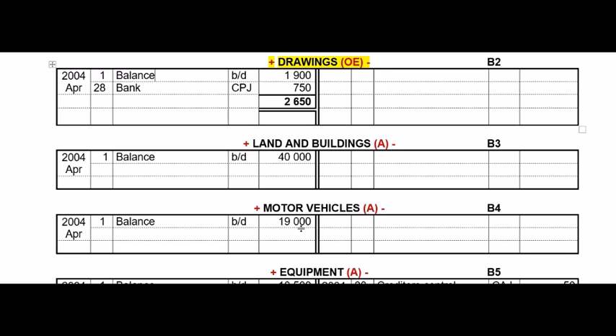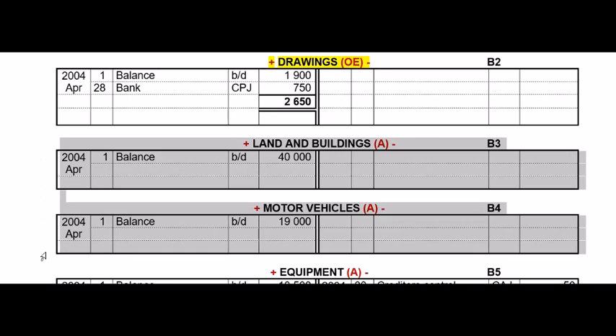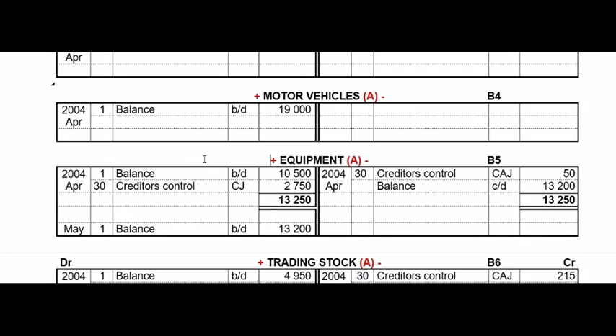Land and buildings and motor vehicles are both assets but they only had opening balances — there was no movement in these accounts. Equipment is an asset. It had an opening balance, then we bought some equipment in the creditors journal, which increases the amount of equipment we have. But we also sent some equipment back in the CAJ, which goes to the credit side where equipment decreases. Remember the posting rule with the CAJ: creditors control is debited and everything else is credited. Then you just balance your account.